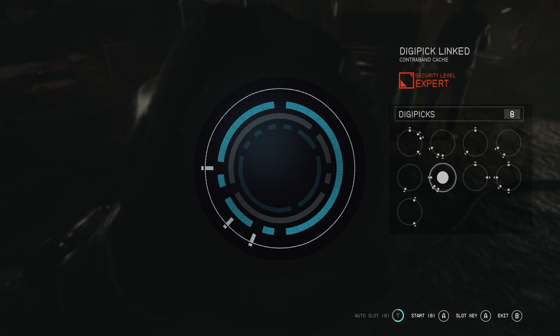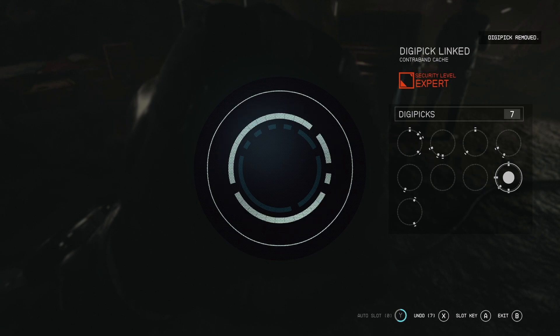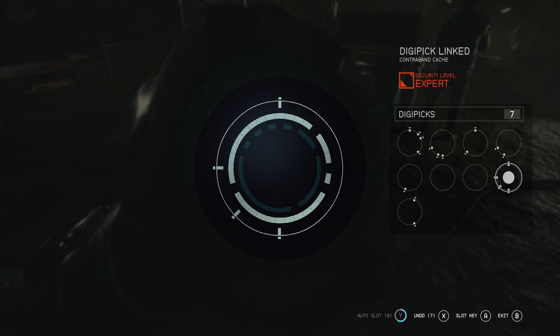Once you know how all of that works and have the security level two blue lines, it's just about finding where they go — planning for the future as well. You can see that pick I just set up fits there, and all of the slots on that outer circle are now covered. But before you do that, it's a good idea to also position the picks for the inner circles just to make sure you're not cancelling combinations out — you really do need to think ahead.